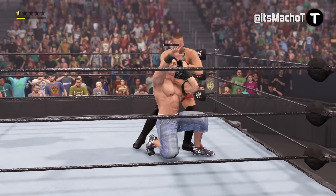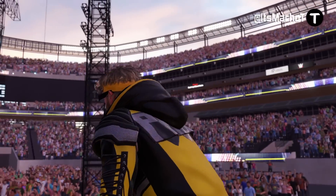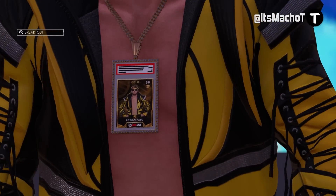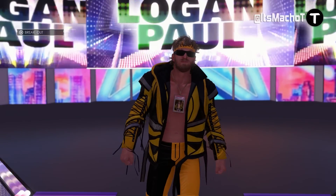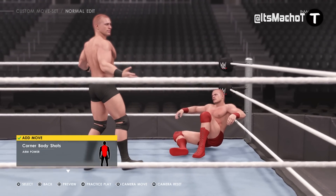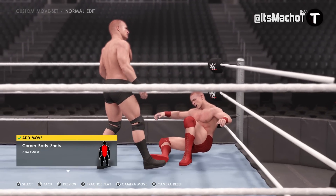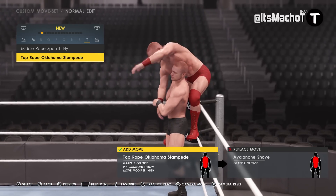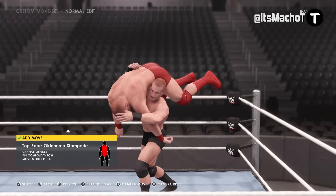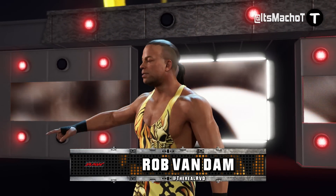Regarding Logan Paul, they actually added a couple of new moves intended for him but they are not assigned to him, so you won't see them in the game unless you set it up manually. Go to movesets — there is a heavy attack for the corner called the corner body shot, and a top-rope stun move called the top rope Oklahoma stampede. Definitely assign these to Logan Paul as they suit him well, or assign them to whoever else you want.